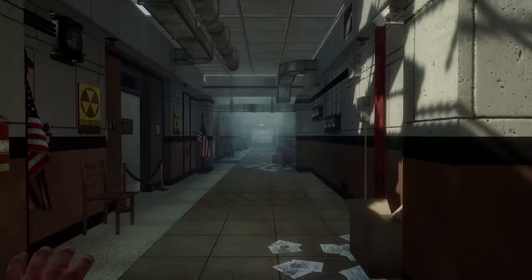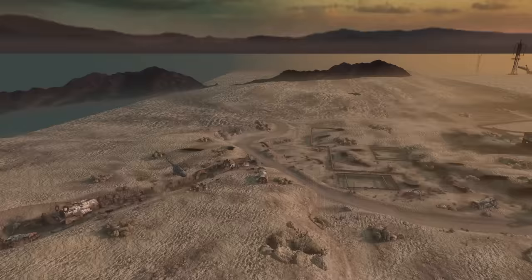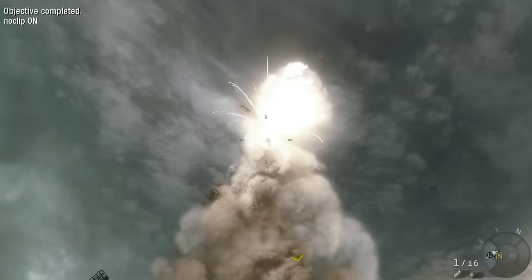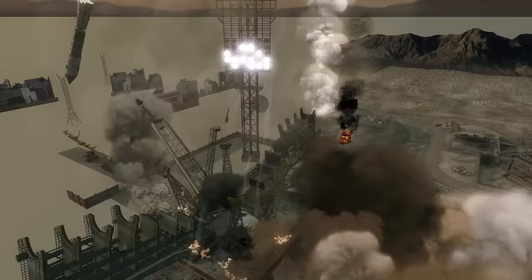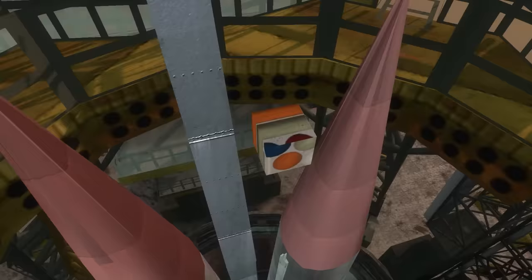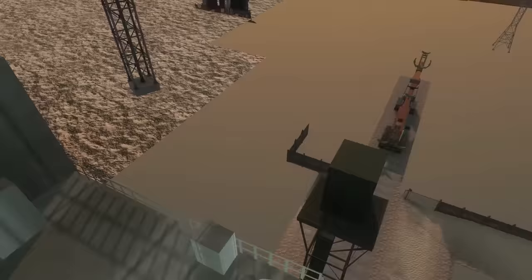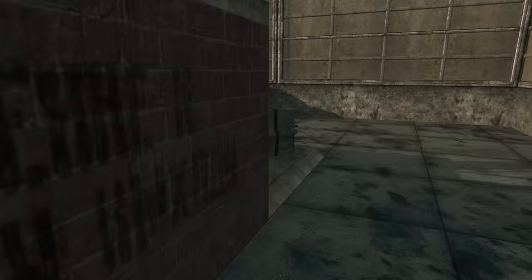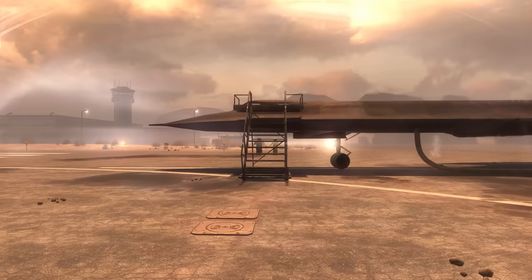And of course, we have the rocket. The same rocket is in the mission Executive Order and is the centerpiece of the level. At one point, you do blow it up. But before we blow it up, if we take the camera inside, there is a dev cube located inside the rocket — very brightly colored with some shapes on it. But that's not the only thing inside the rocket because we also have the debris that you will end up seeing after you've blown it up, including one specific chunk stored inside beforehand.